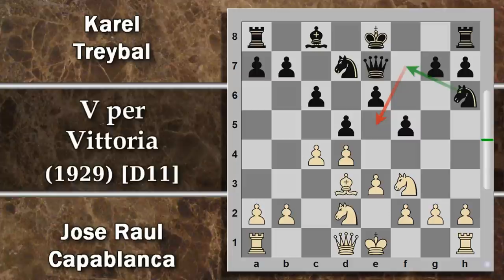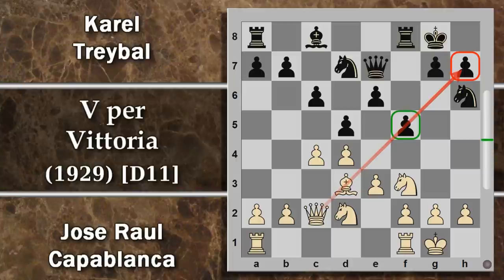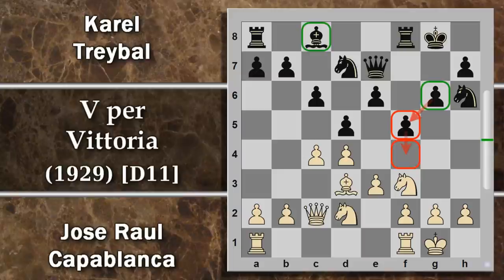Spinta E3: si dà aria all'alfiere di Campochiaro. Cavallo D7: il nero comincia a bloccare l'ingresso su E5, però l'alfiere di Campochiaro dovrà capire cosa fare con tutti questi pedoni su case chiare che gli impediscono il movimento. Alfiere D3, sviluppo, Cavallo H6: non è la casa naturale per il cavallo, ma l'idea è portarlo in F7, arroccare in fretta e avere un altro pezzo a difendere la casa E5. Dopo l'arrocco di entrambi, Donna C2 fa pressione diretta su H7, che avrà meno voglia di avanzare per far spazio alla torre.